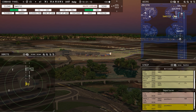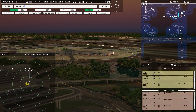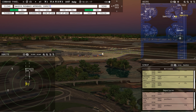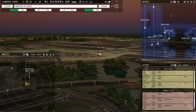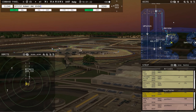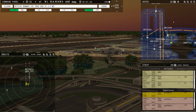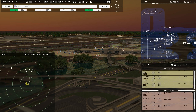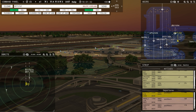Runway 17 right, cleared for takeoff, Delta 1822. They can do a simultaneous push — I don't care. Southwest 2010, pushback approved, expect runway 17 right. Ground, Frontier flight 1737, runway 18 left, taxi via Juliet 1, Juliet Charlie, Bravo 1. Southwest 197, runway 17 right, clear for takeoff. That's awesome.